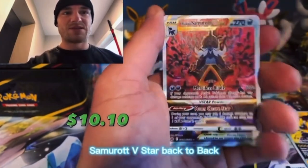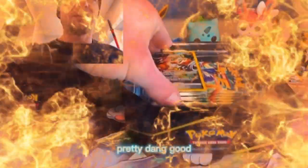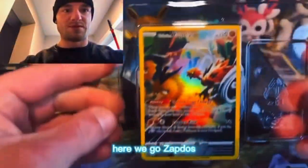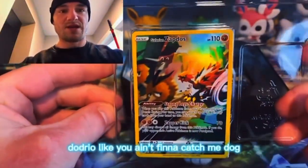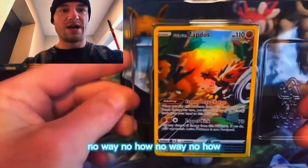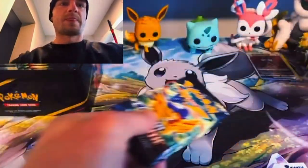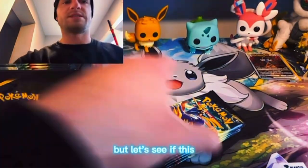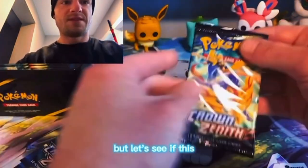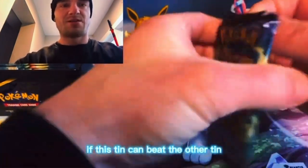Samurai V Star back-to-back — Samurai baby — and Snorlax. Pretty dang good. Here we go Zapdos tin. Dodrio's like 'you ain't finna catch me dog, no way no how.' Let's see if this tin can beat the other tin.